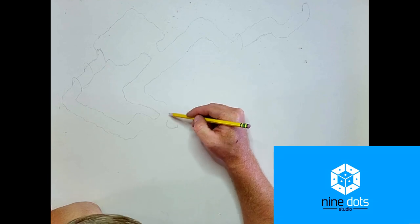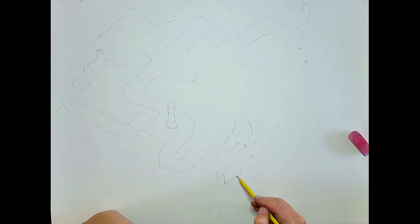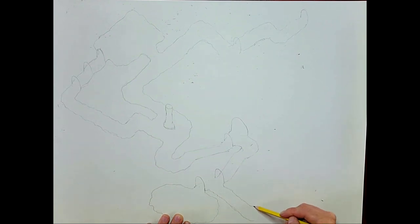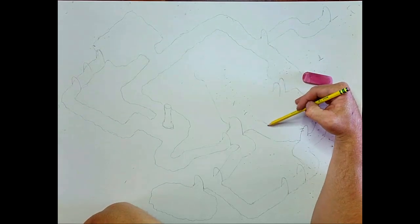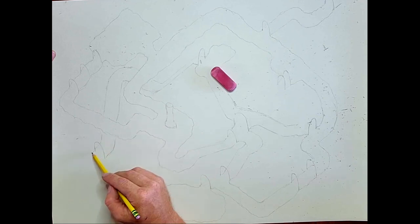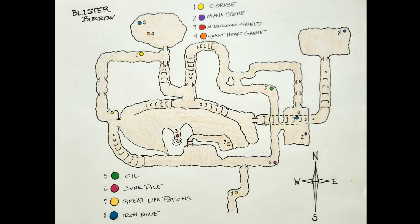Outward is notorious for not holding the player's hand, and as such, maps of dungeons are non-existent. So I decided to take it upon myself and map out the Blister Burrow, and I wanted to take you guys along with me. The map I'll be drawing is from a top-down isometric angle, which gives it a nice three-dimensional feel. The isometric fantasy map can be very satisfying to view, but honestly not as practical as a true bird's eye, two-dimensional, over-the-top view. So for those hoping for a more practical map to use in the game, I've included a still shot of a more conventional map, with the cave's entrance indicated by the red arrow.